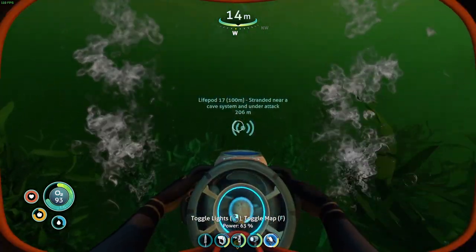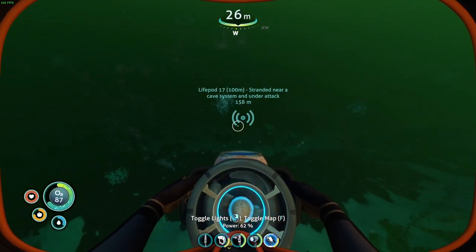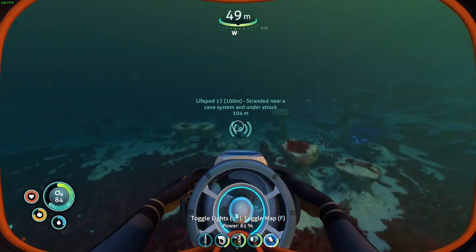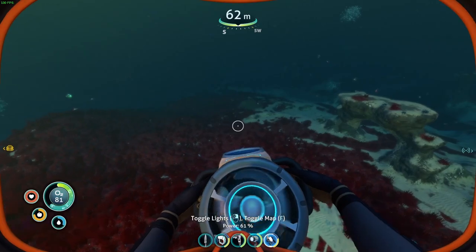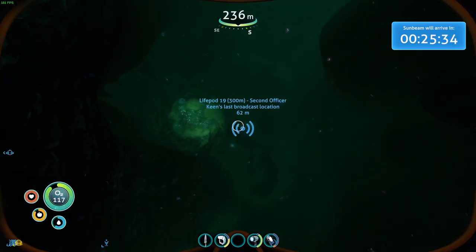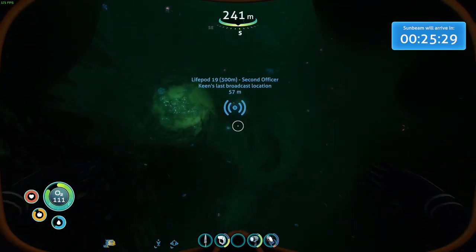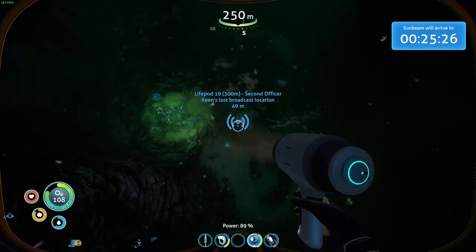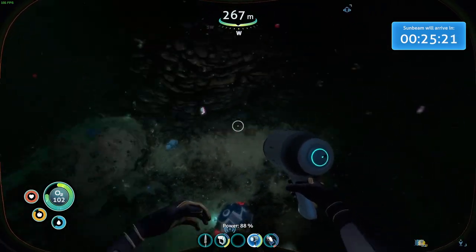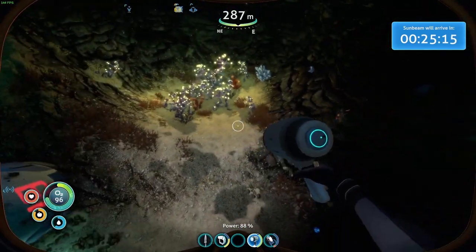Welcome, or welcome back, to 100 Days in Subnautica, where I try and spend 100 days surviving on this weird and, as we find out later in this video, a bit creepy ocean world. Our spaceship crashed and went boom because the reactor overheated, and now we are waiting for a ship called the Sunbeam to pick us up. When I recorded this video, I found out about an hour in that my game audio wasn't being recorded — a huge chunk of my life essence left my body — so part of this video will be scripted, and then I'll switch back to normal gameplay afterwards when I realize my huge mistake.